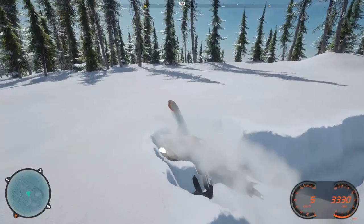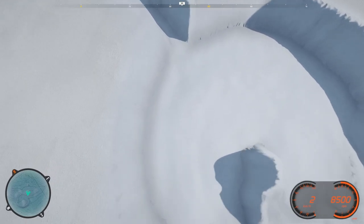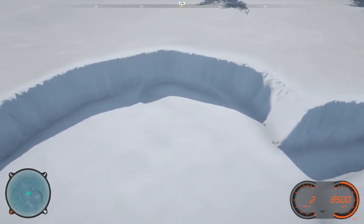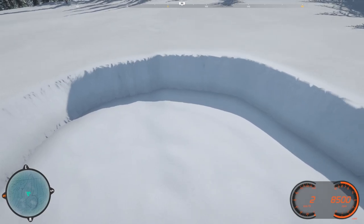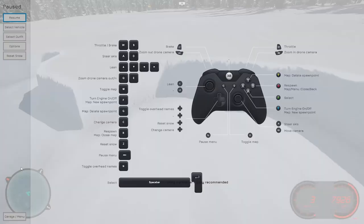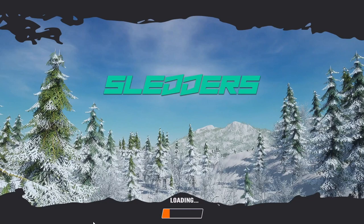Why are we rolling over though? That doesn't make sense. Here we go, let's go — just dig a big old hole. We can't do anything, and having the arrow keys as the lean buttons is silly. Maybe using the mouse might be a little bit more reasonable, so we'll try this again. It does look good though.